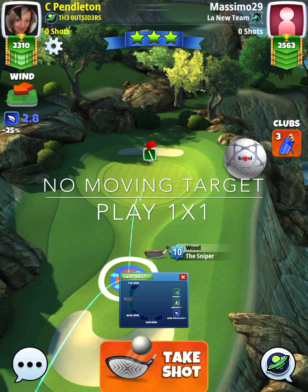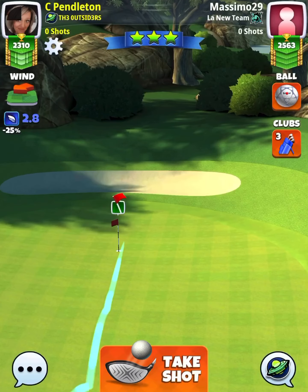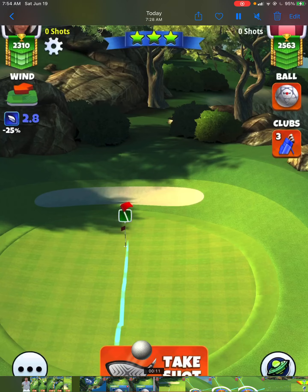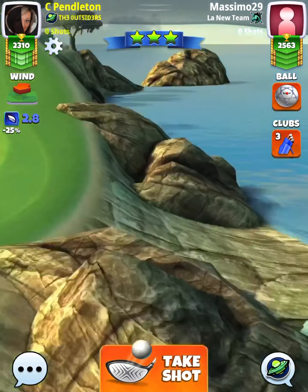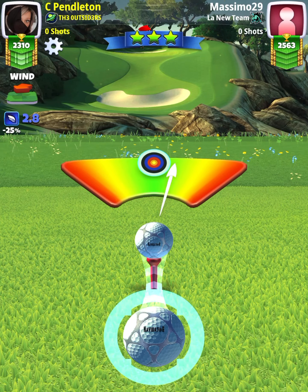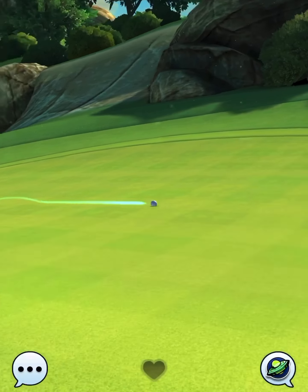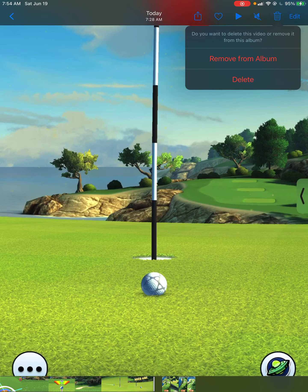Hole number seven is a no moving target — we're going to play one to one. The only thing we're going to do is mess around with our spin. I'm spinning until the ball is offset just a little bit to the right hand side of the cup. Because of the way the fairway is, it's easier to push your rings than to flip the camera around and pull them. So 2.8 miles per hour means 2.8 ring pull. Perfect ball, but we just barely miss to the left hand side. Speed is really good, so just add a little bit more right side spin and you'll be okay on that hole.